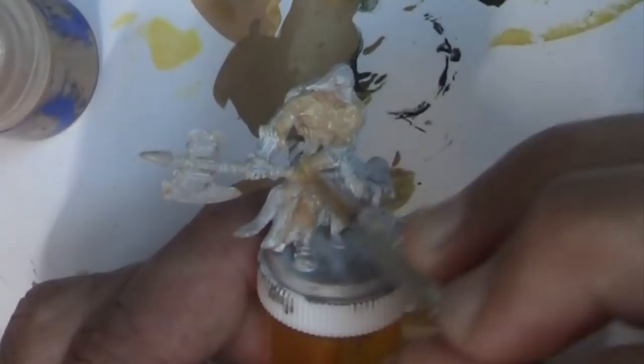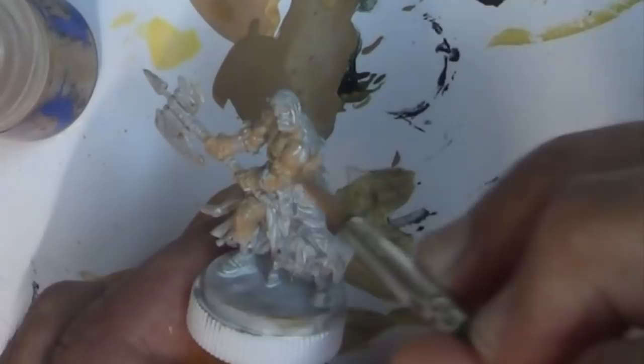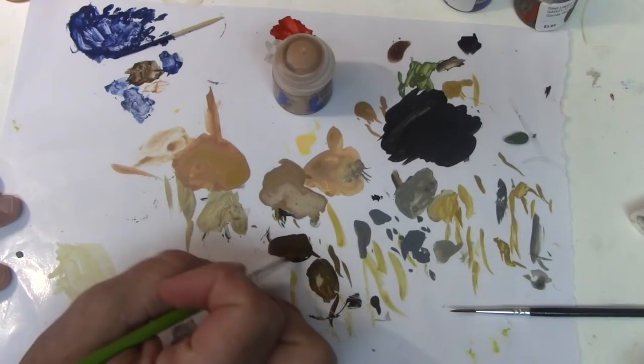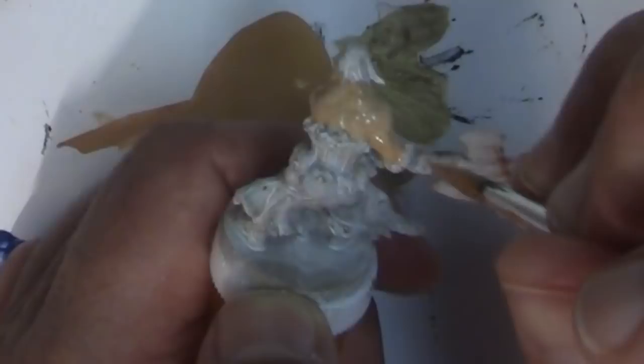Your paint should always be the consistency of skim milk. Here we're just covering all the flesh parts that are exposed on the model. When you paint with thin coats, they dry faster and you can paint the next coat on faster — after about 15 minutes it'll be dry. The other base coat color is Reaper's Basic Dirt — it's a nice deep brown. Thin it down and do two coats; that's going to be our brown base coat.